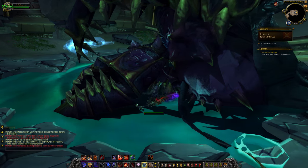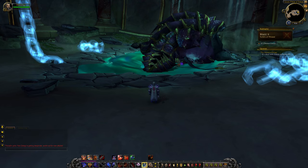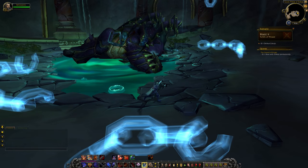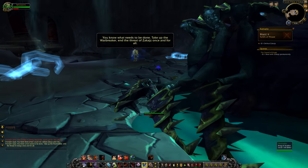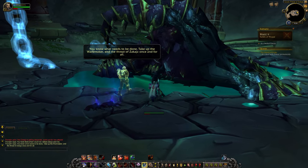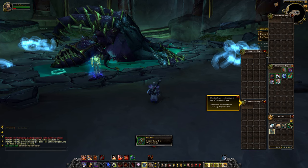We need to pick Stromkar up and kill whoever this final person is. Actually I can't use anything - it looks like it just kind of broke. Unfortunately I'm going to have to reset this and redo the whole thing. For you it'll only take a matter of seconds. Thoradin speaks: 'You've done what I could not. You know what needs to be done - take up the Warbreaker and end the threat of Zakajah once and for all.' Sweet, so now we're finally getting our weapon Stromkar the Warbreaker. Very cool.